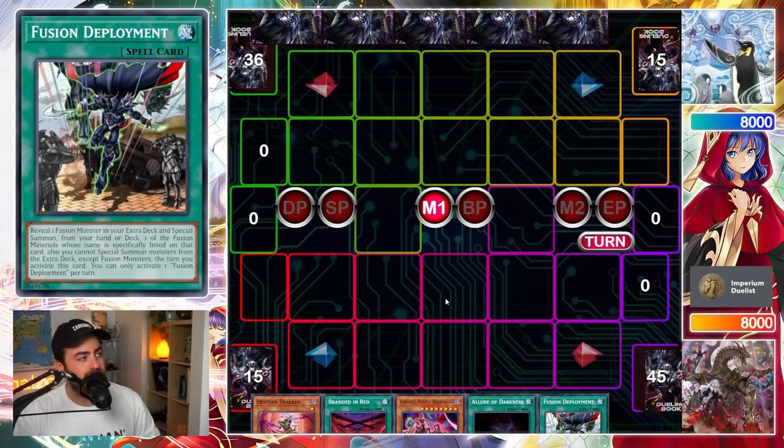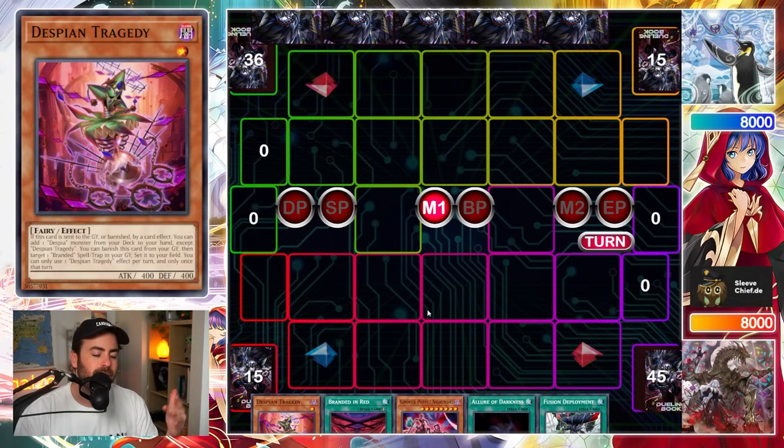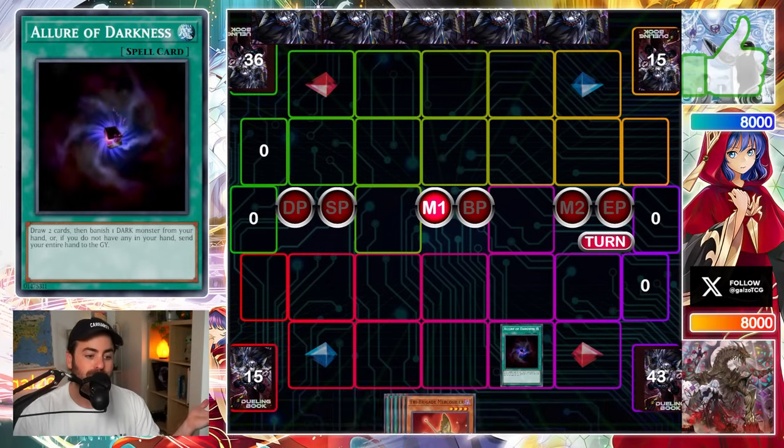Starting off in the main phase, probably the first thing you'd want to do here is one of two things, because you don't really have a starter at the moment. Allure with Tragedy is awesome. You're not really playing around Droll in the main phase, and even if you do get Drolled, because you drew the Fusion Deployment, I think you're going to be fine. It's the only line of play you actually have. If your first search can't be Branded Fusion, then you just play into Droll — that's how you play the deck.